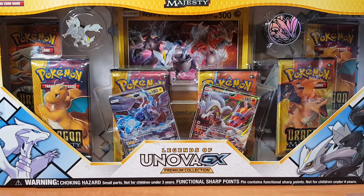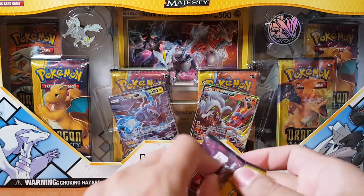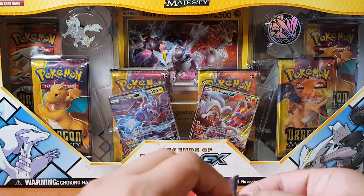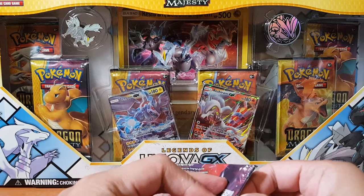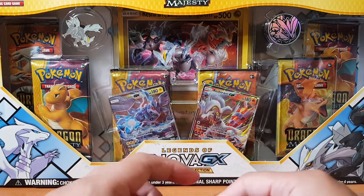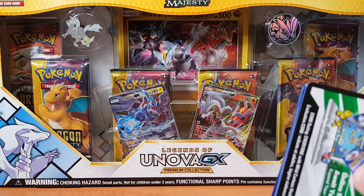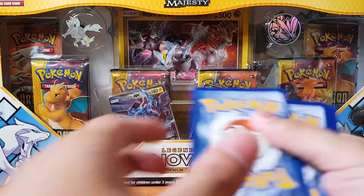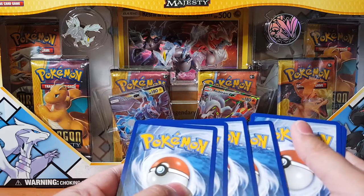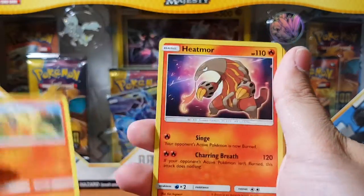It does come with a little stand — it might still be in that box, but whatever. Let's open up these bloody packs. Alright, come on, just one bloody rainbow rare and I'll be the happiest person on this earth. This pull rate — I'm not very impressed with this whole set. I thought it would be rare, but not this rare. And I've been getting multiple bloody Dragonites, which is a bit sad. But I'm sure Combusken will save us.